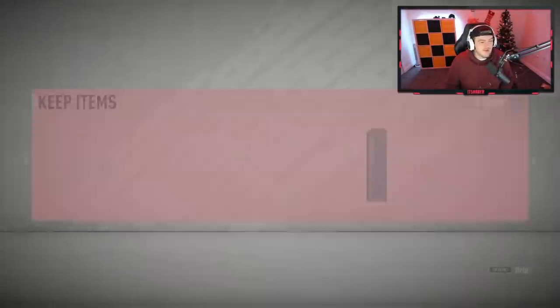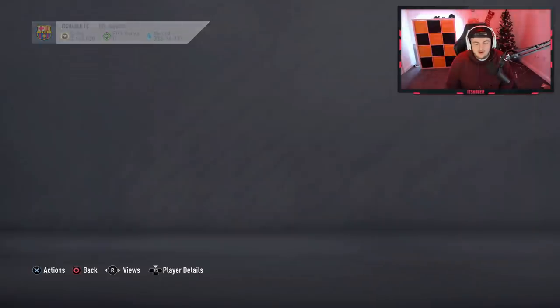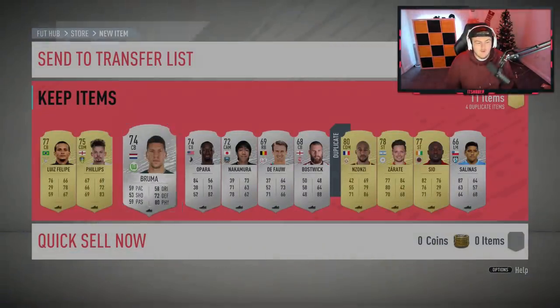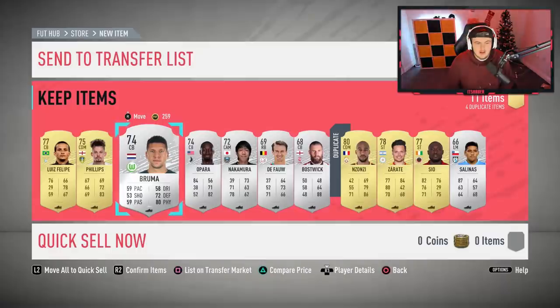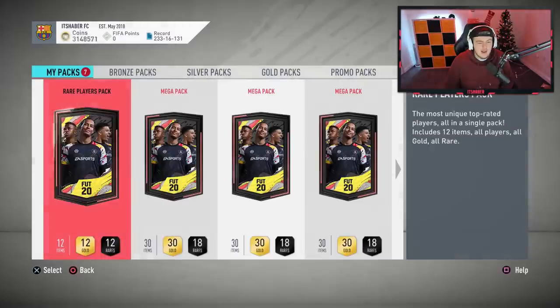I am fuming at that player pick — that is so terrible. Oh yeah, you've done me dirty there. We've got a Para though. Eventually he'll be worth a lot of coins. Bruma, are you worth a lot right now? No, you're not. We'll store that in club and discard — those are rare golds.